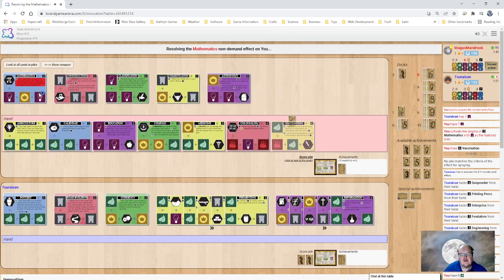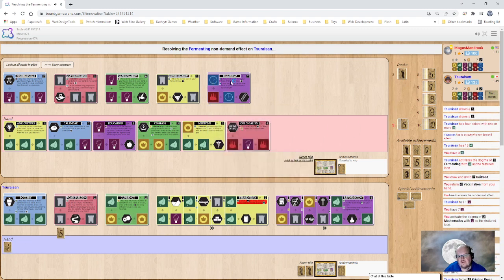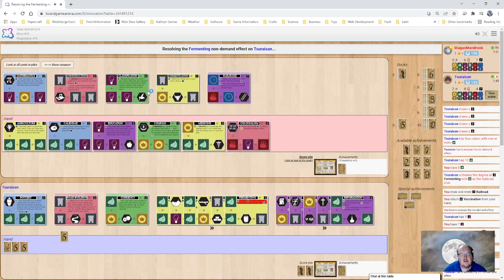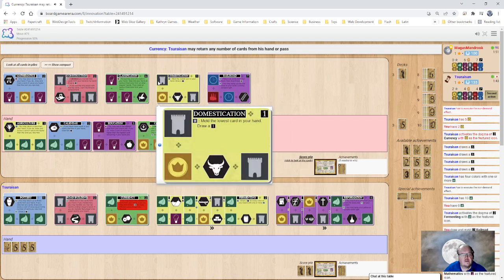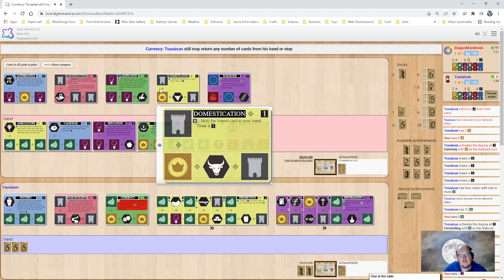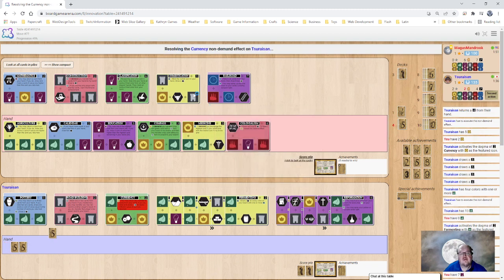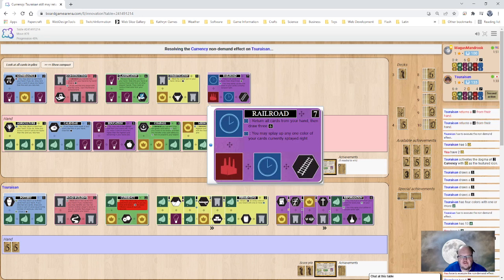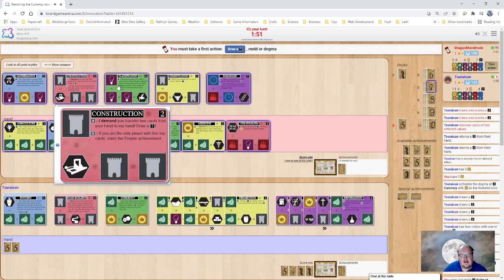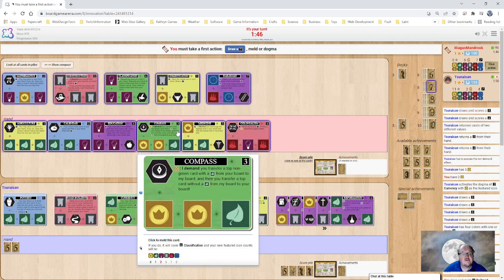Let's play Mathematics. We'll trade up Vaccination, and that gets us to Railroad, which unfortunately cancels our Astronomy. The nice part with Railroad is it will allow us to trade in all these cards, get three six-cards, and then splay up anything splayed right. Unfortunately I don't have anything splayed right, so it's not a huge advantage. I'm not really happy I don't have anything splayed right now at this point because we're advancing a little too fast to do that.